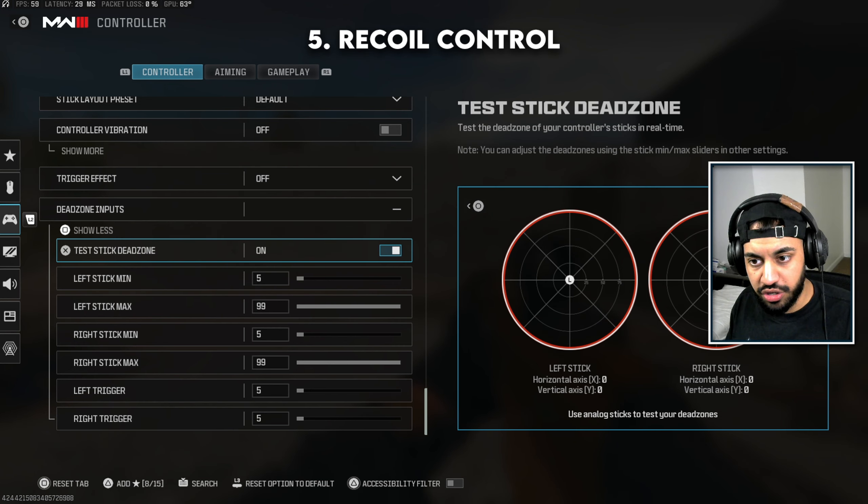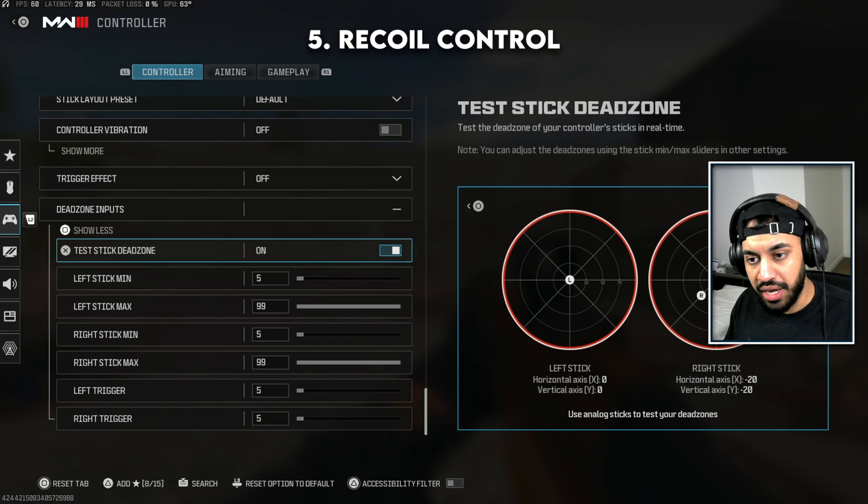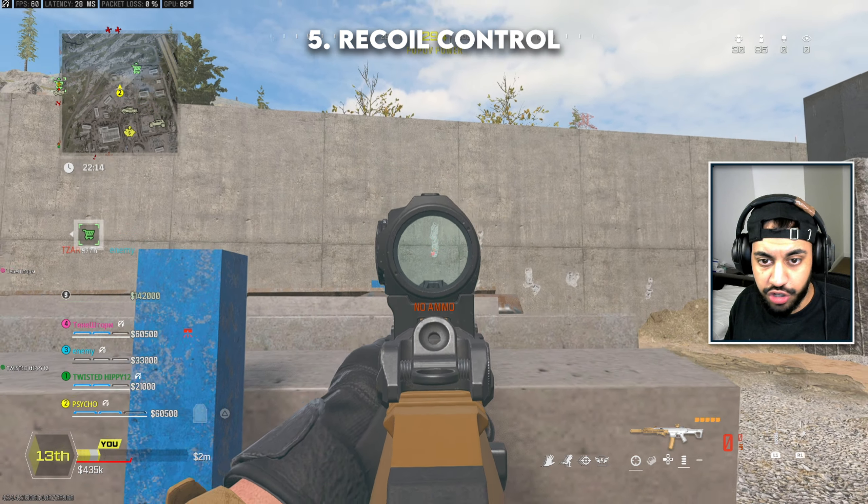When controlling recoil, don't pull down all the way on the analog stick — that just moves your aim down. You want to move it slightly, within about negative 20 on the Y axis. If a gun pulls up and to the left, move right; if it pulls up and to the right, move down and to the left to counteract it. This roughly 20-unit range is where you want to be for most guns in this game — barely pulling down on the analog stick to hold your aim in the correct spot.